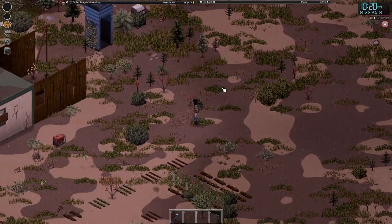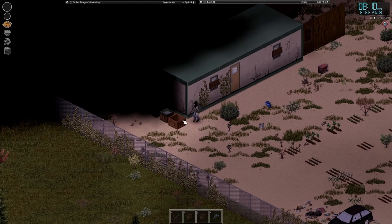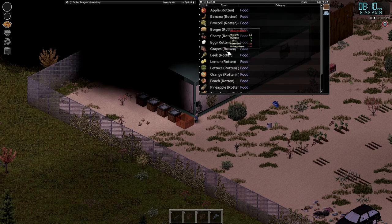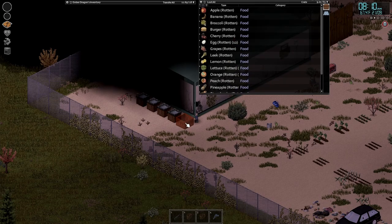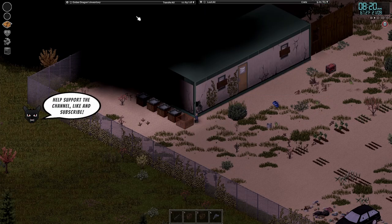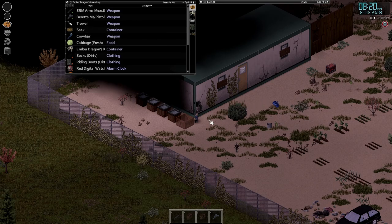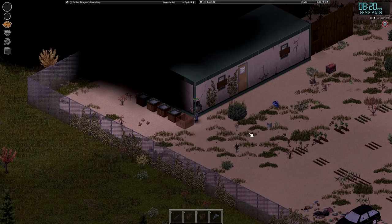After filming I remembered one thing I forgot about farming: compost. Make yourself a compost bin and put any rotten stuff in there. I went around town collecting rotten junk and brought it back. I also threw worms in — they do generate worms over time, which you can use for fishing or catching birds. You'll need a sack, which you can find at storage places, warehouses, or hardware stores, to collect compost.